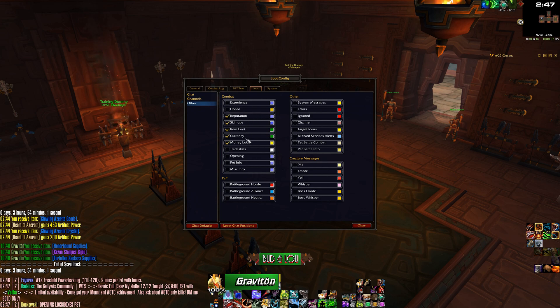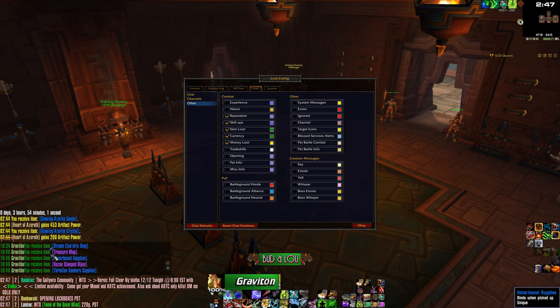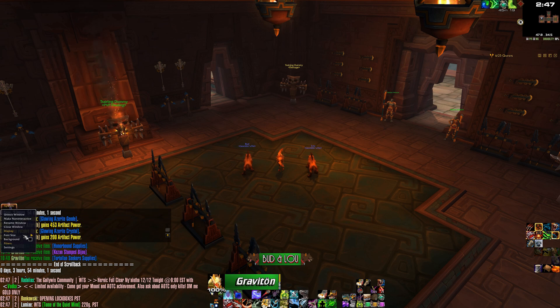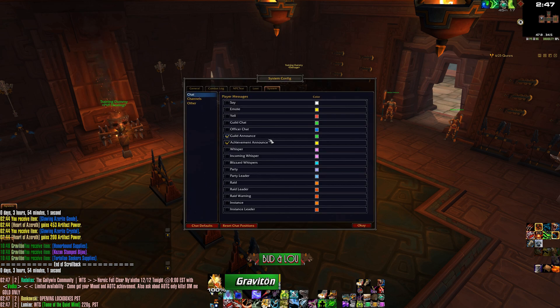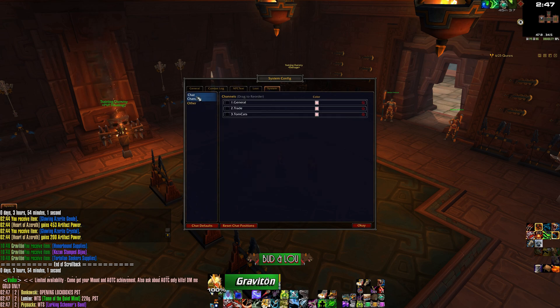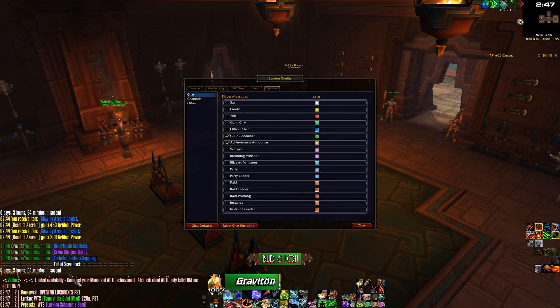In the loot tab: reputation, skill-ups, item, loot, currency, and money loot all go in this tab. So you're only going to see people looting things, or if you got rep or a skill-up here. And then there's a system messages tab. If we go to system messages, you can see that guild announcements and achievement announcements go here, along with system messages and Blizzard service alerts. Anything that's checked goes in that window, which helps separate things.